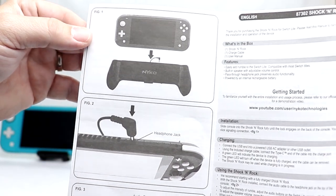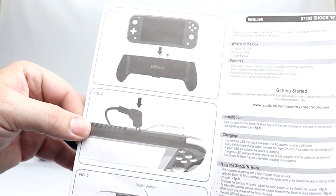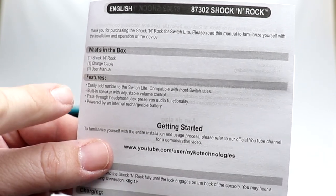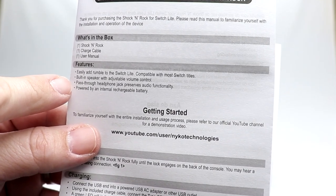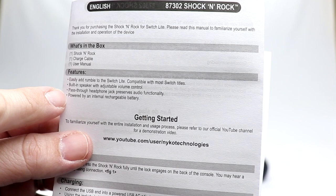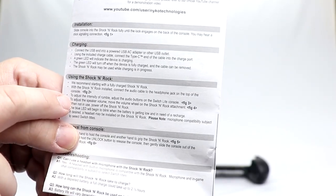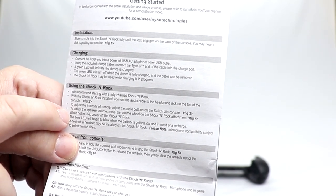Let's take a look at the user's manual. If you don't want to read, you've got a picture guide showing how to put the system into the grip, plugging in the headphone jack, where your audio button is, and the volume level. What's in the box? The Shock and Rock, a charge cable, and a user manual. Features: easily add rumble to the Switch Lite, compatible with most Switch titles, built-in speaker with adjustable volume control, pass-through headphone jack, and powered by an internal rechargeable battery.